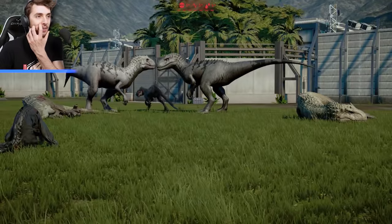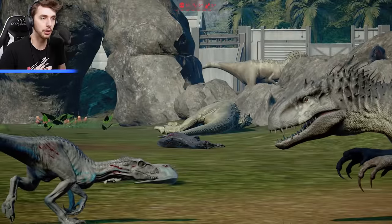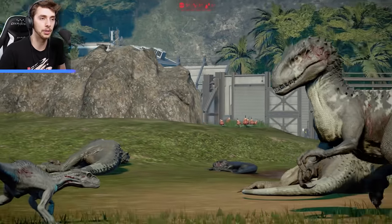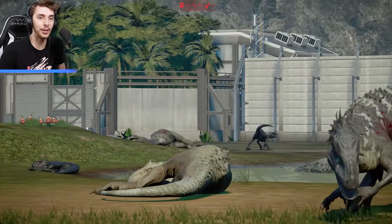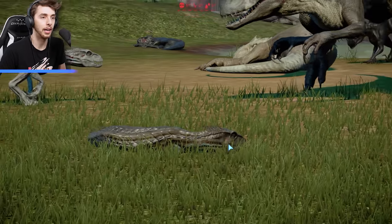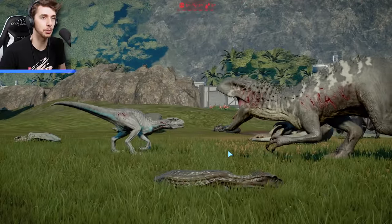Does Indoraptor not have a kill animation against itself? It mustn't. The Scorpius Rex - I'm pretty sure they're using the Indoraptor animations there. How's this one going to go? Are any of them poisoned? They don't seem to be. Oh, is that a kill for Indoraptor? It's not - it could be a call off. I think we've got a dying Indoraptor just there, but I kind of want to see how this one goes.